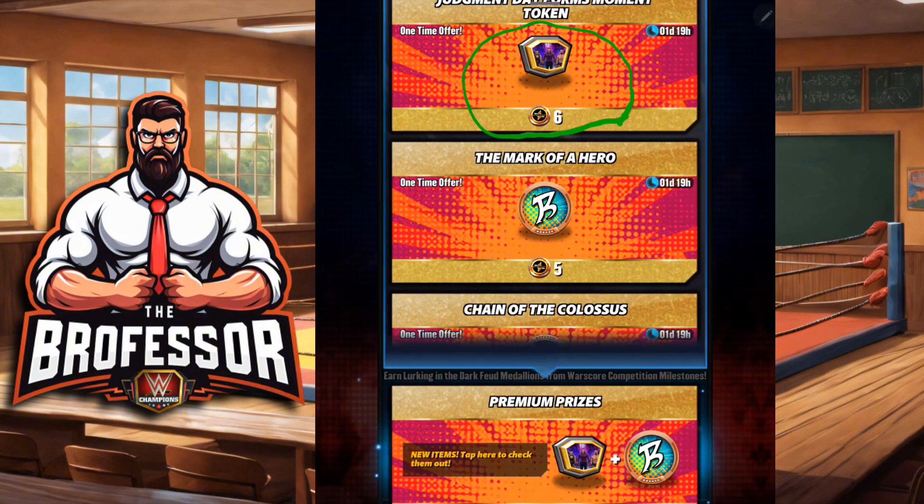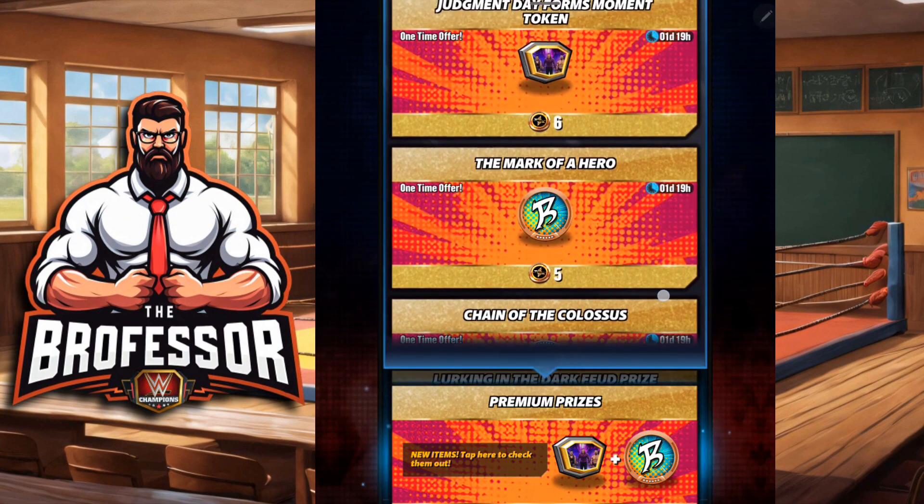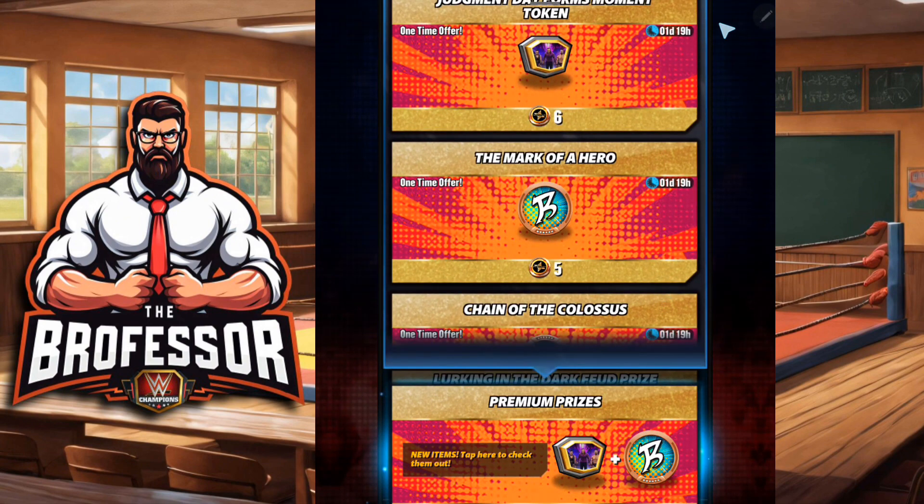If you use any of the Judgment Day characters that make up this moment — I believed it was a Showdown moment, but glad I checked, this is actually a Feud moment. So if you use any of the characters within there in the feud setup, this is obviously going to help them and help you when you're feuding. That would be a good place to spend your tokens as well.